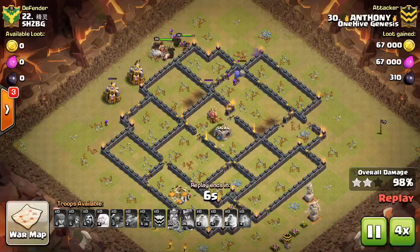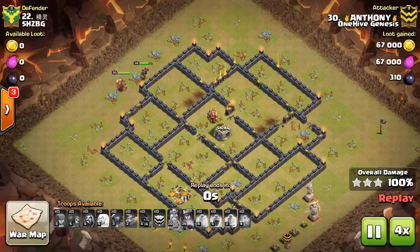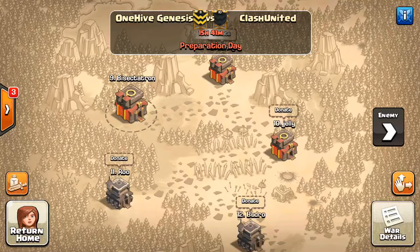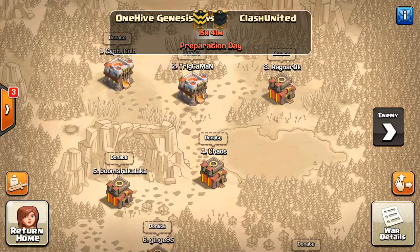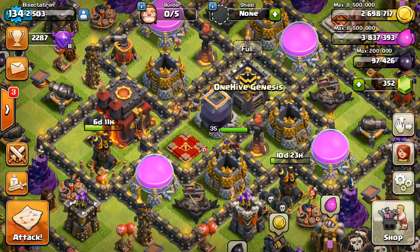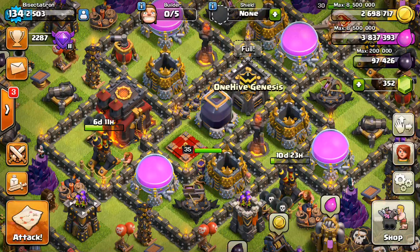I mentioned an arranged war in the last video, and actually a funny thing happened - we got matched up with not the clan we were hoping for. We were hoping to match Genesis Alpha's feeder-type clan, but instead we got Clash United, which seems to be either doing a random search or potluck search. They seem to be a high level war clan - hard to tell at this point - but I think it should make for a good war and I should have some good coverage of it this weekend. So stay tuned for more on that. Thanks for watching this video and I'll see you guys in the next one - Bisek to Trez out.